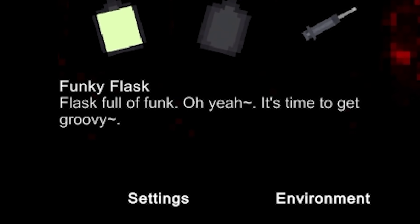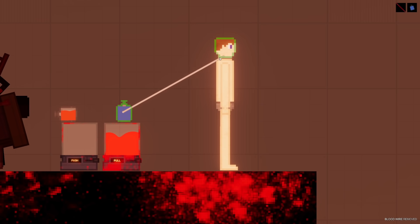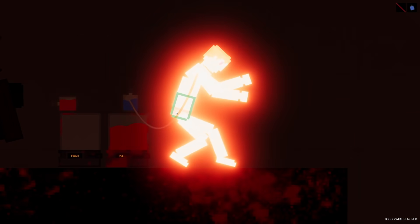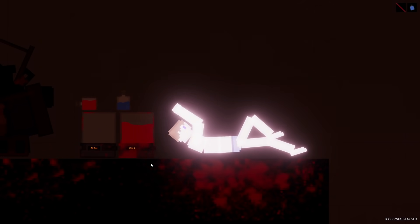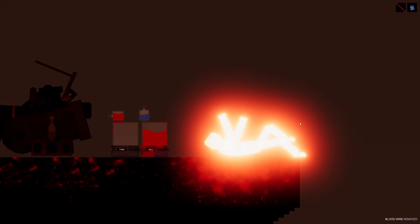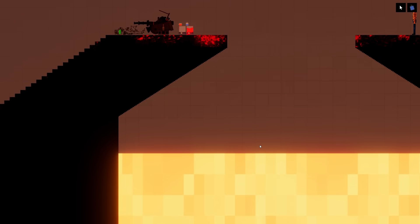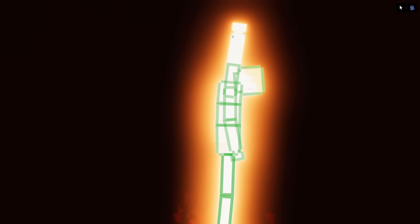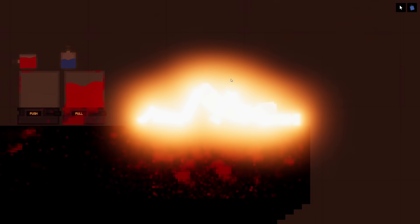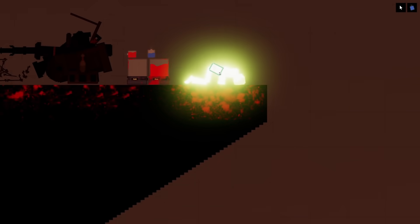Funky flask - flask full of funk. Oh yeah, it's time to get groovy. Let's do it then, let's get groovy. And go. What the? No way! He's actually dancing as well. I mean, if you could even call that dancing, but that's actually really impressive. Wow. You know what, I think we should put him in the lava as well. I'm sorry, buddy - let's just pop you in there. Will he pop back up still dancing as a skeleton? I don't know if he'll be dancing, but maybe he'll still be glowing. Well, he's still glowing. We did it - we made him fireproof! Who would have thought the funky flask would be the one to do that? I mean, granted he is dead, but it hasn't actually affected him that much. We did it, yes!